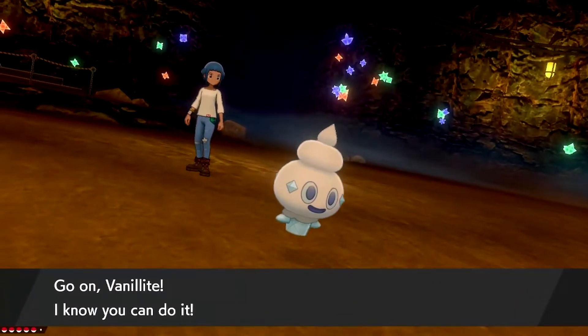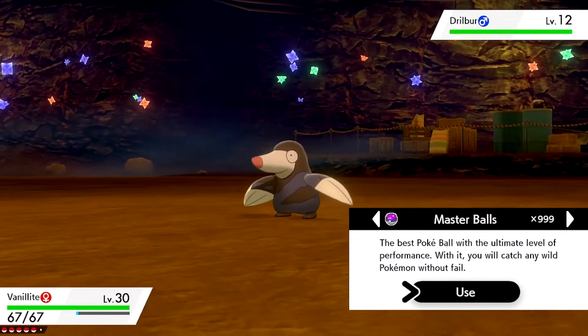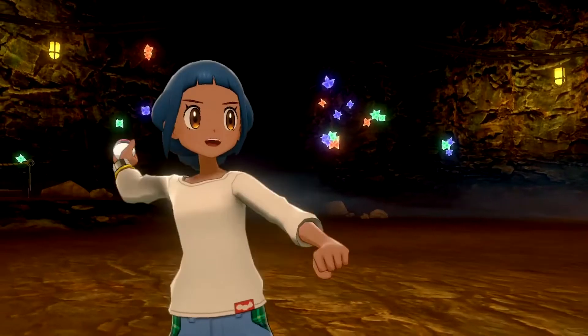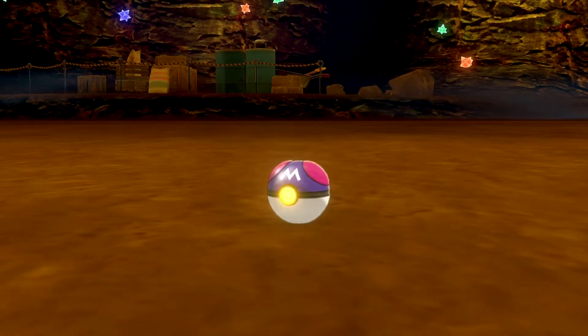So Drillbert you can find in the Galar Mine — the very first Galar Mine, there's multiple Galar Mines. It's an overworld encounter in the first Galar Mine with a 10% chance of being found.